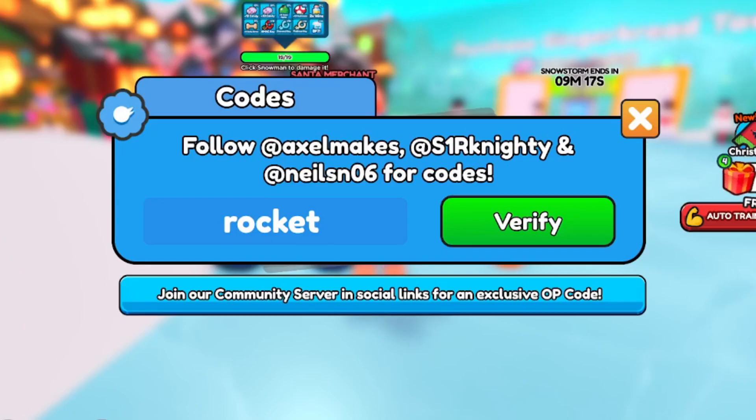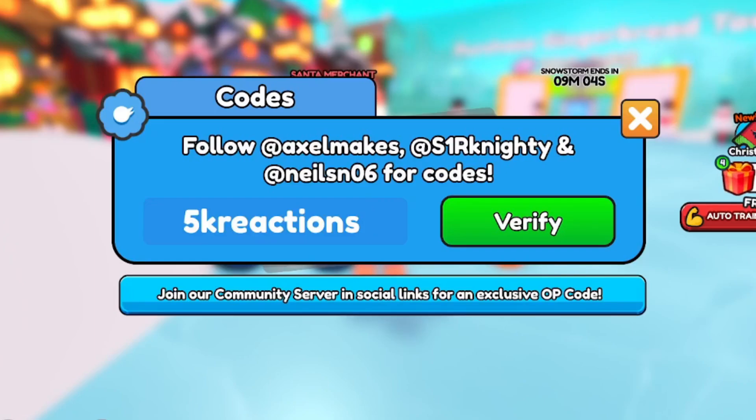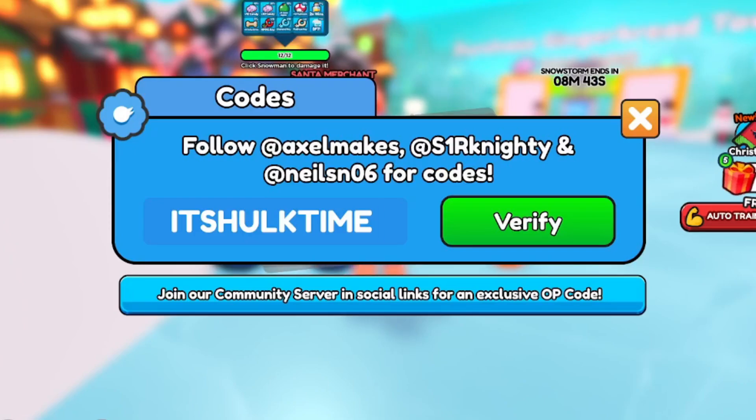Back to the codes: redeem ROCKET, then CANDY — C-A-N-D-Y, all uppercase. Next is 5KREACTIONS for a free stat boost. Then ITSHULKTIME — I-T-S-H-U-L-K-T-I-M-E — for a 15% stat increase. Also redeem 500MILLION — 5-0-0-M-I-L-L-I-O-N — right now.